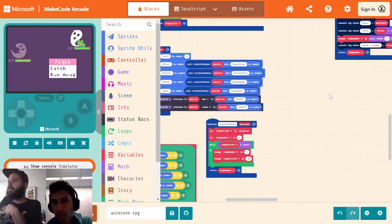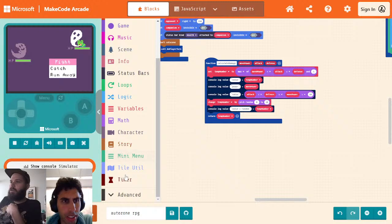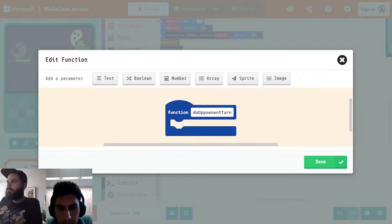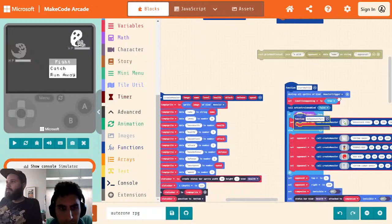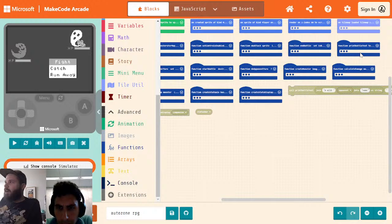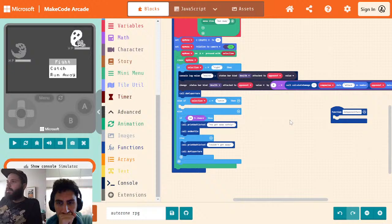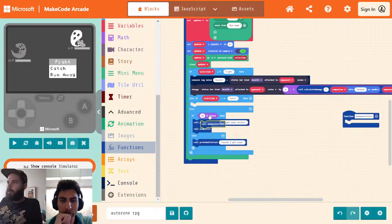Let's go ahead and make this into more of a two-sided battle. We're going to make a function called 'do opponent turn,' and we're going to make it so that our opponent can attack back. Let's grab out our 'do opponent turn' and our 'do player turn' — these are the two functions we're going to be messing with right now. Right now where I'm calling 'do player turn,' I actually want to call 'do opponent turn' instead so that our thing gets turned over to our opponent.